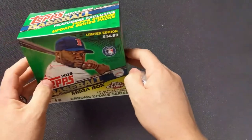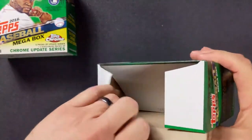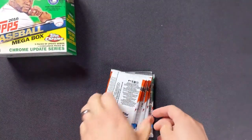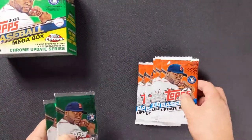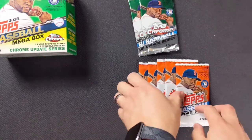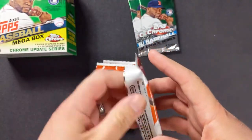Alright, so we have five packs of Topps Baseball Update Series and two of the Chrome — Chrome includes two Chrome packs. So right off the bat I didn't read that right, but that's okay. There's obviously David Ortiz on the front. This is 2016 — I'm trying to think of some of the rookies in 2016, maybe we'll get some of those.